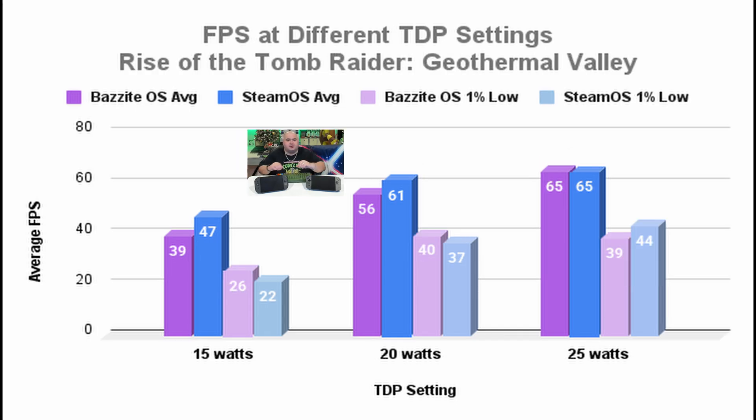Here's a graph of the benchmark in our last environment in Rise of the Tomb Raider — again 15, 20, and 25 watt TDPs. Purple is Bazzite OS, blue is SteamOS. This one's interesting: this is the first time in our testing where at 15 watt TDP we see that Bazzite OS has better quality of service, but across the board SteamOS is still producing higher frames per second, especially at that lower TDP. At 25 watt TDP, SteamOS and Bazzite are neck and neck.